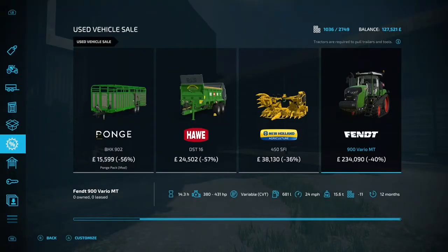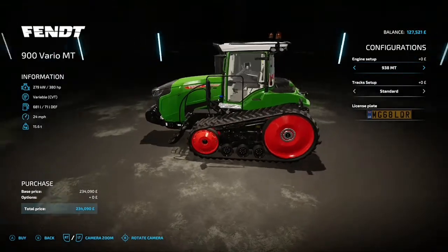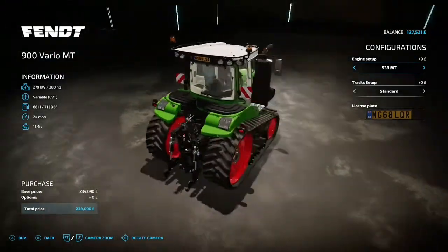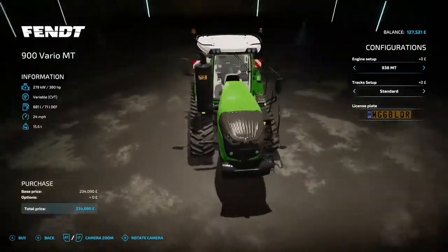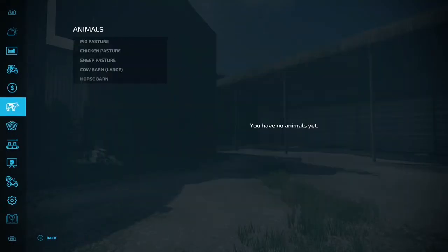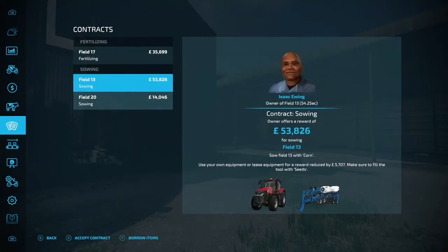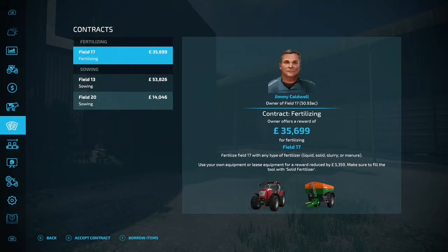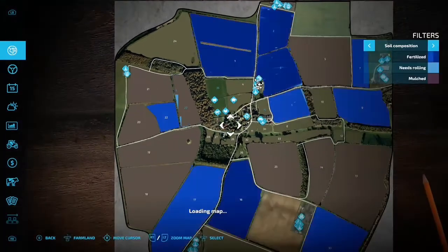I fast forwarded and this is the used machinery sale. There's a Fendt 900 Vario — quite small, I don't really like this tractor, it's just the proportions. Yeah, I can't buy it and we wouldn't want it anyway. Apart from that there's like a muck spreader and stuff. What are the contracts? Fertilize — we've already done some — and sowing. Good money but takes a long time and also a lot of seed needed, so don't think we'll bother with that.